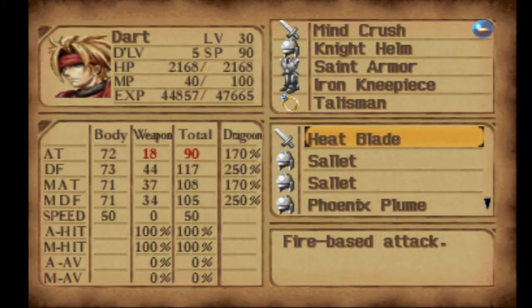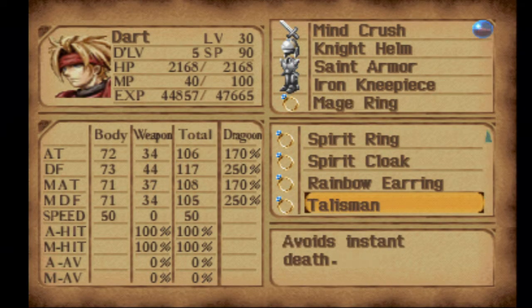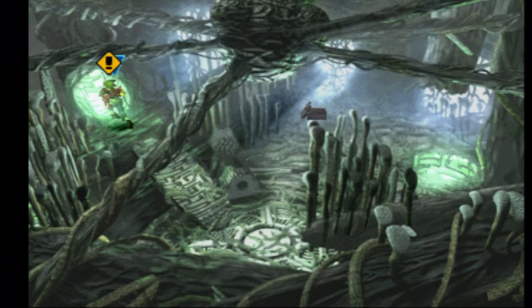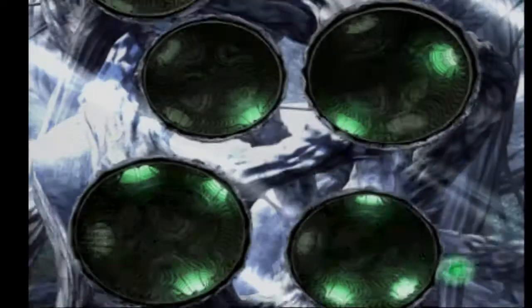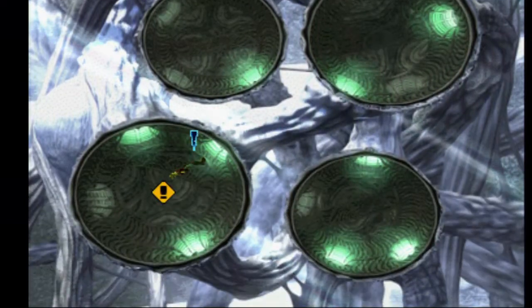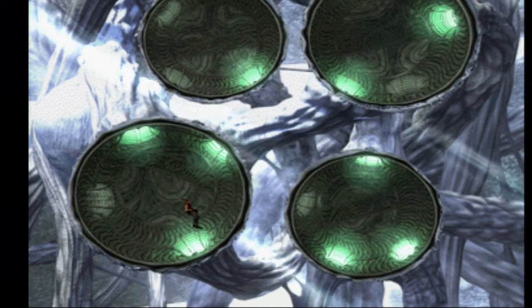Let's get into battle and check that out, because we don't need the talisman just yet. Yeah, recovers MP every turn, so we'll get into a battle and check that out. Let me try to remember what else we can do around here. I think this just takes us to the teleporter room again. Oh yeah, it does. That'll take us here - right where we were. I think this is just a shortcut, basically.